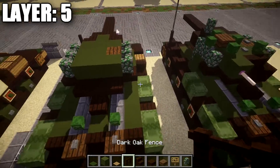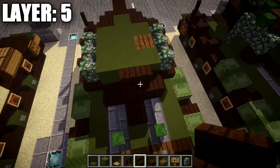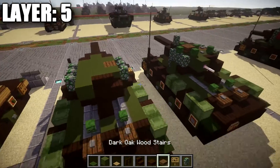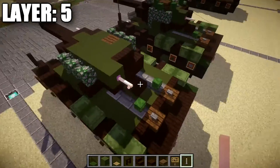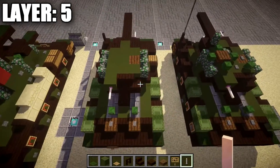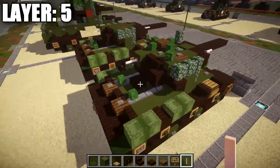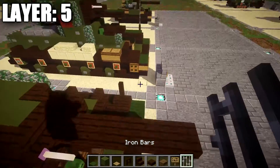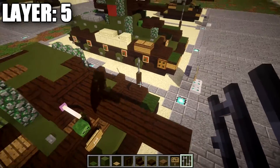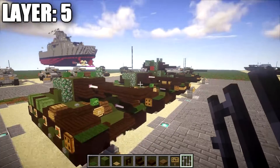Continue with a row of three green stained clay across and a mossy cobblestone wall on both sides. Place a dark oak wood stair off the middle green stained clay block, a cornerstone on the right side, and a green stained clay block on the left — with an iron rod off the back for a rear-mounted machine gun. Finally, place an iron bar on top of the dark oak wood fence post. That completes layer five.